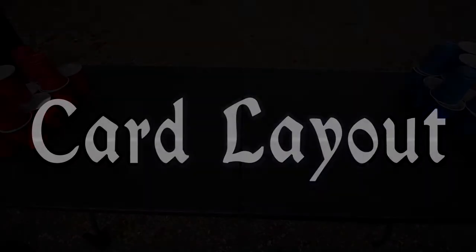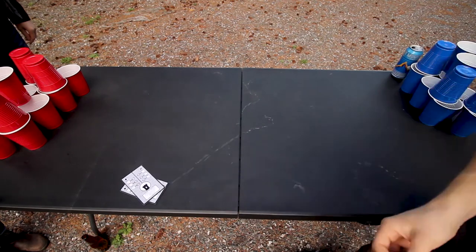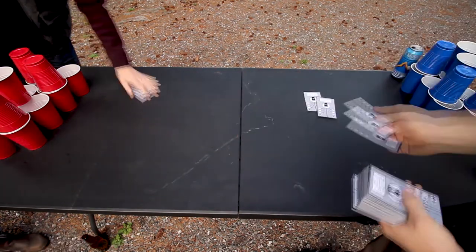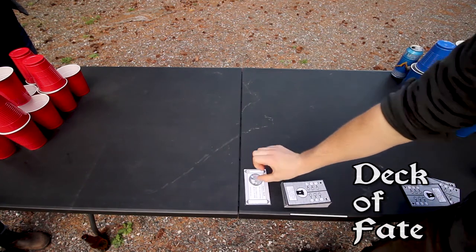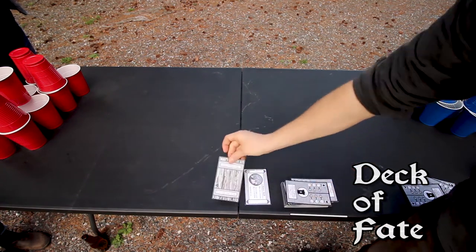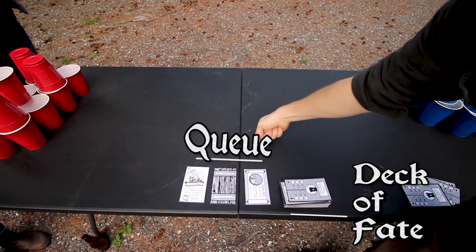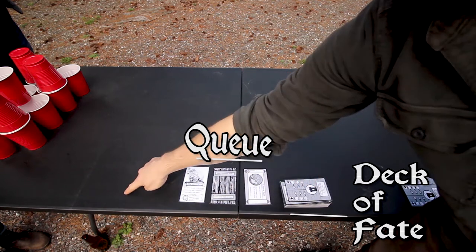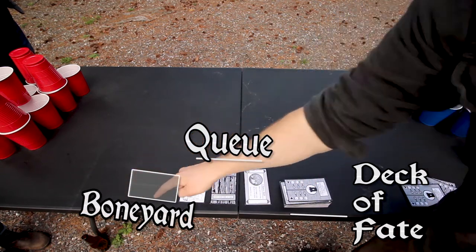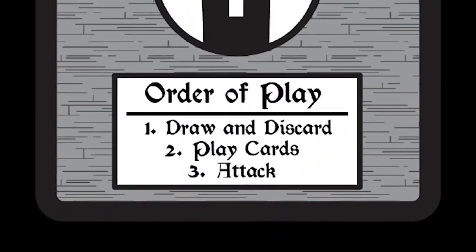Now, begin by dealing three cards to each player. Players can show their hand to their partner, but cannot trade cards. The Deck of Fate will be placed along the table's edge near the middle of the battlefield. Flip over the top three cards in a row, perpendicular to the deck. These three cards form the queue, which will remain visible throughout the game. Opposite the Deck of Fate, discards will form a face-up pile we call the Boneyard. On the rear of each card, the order of play is listed — the three stages of a turn in Siege Pong.